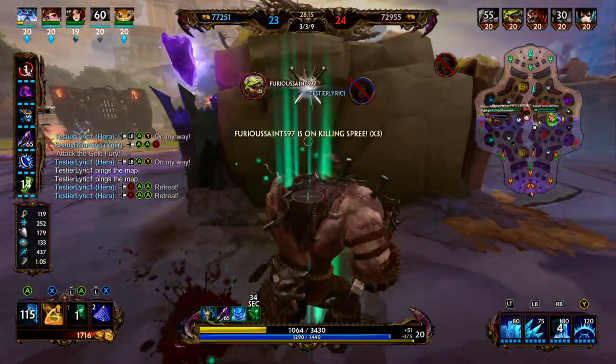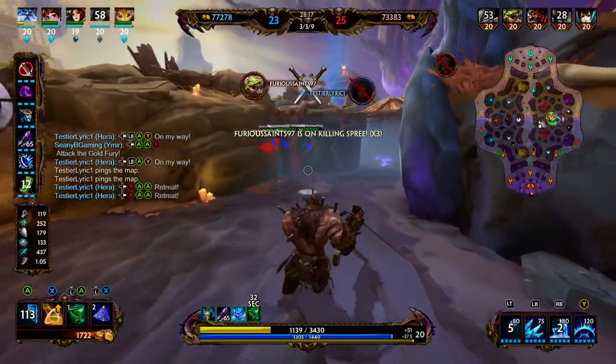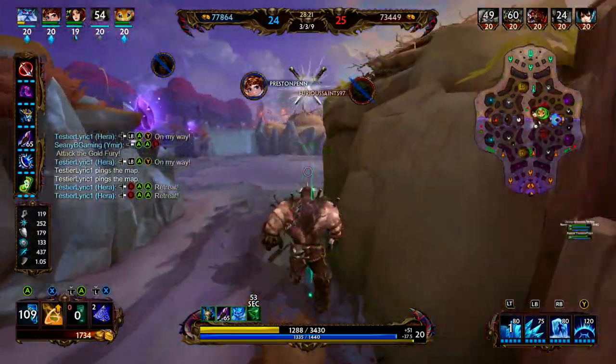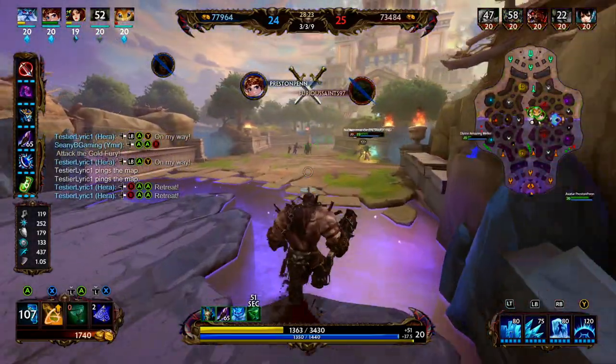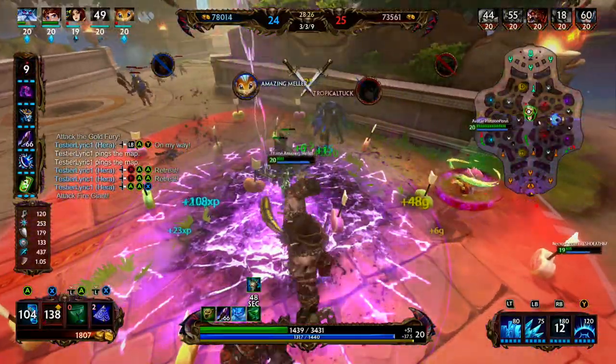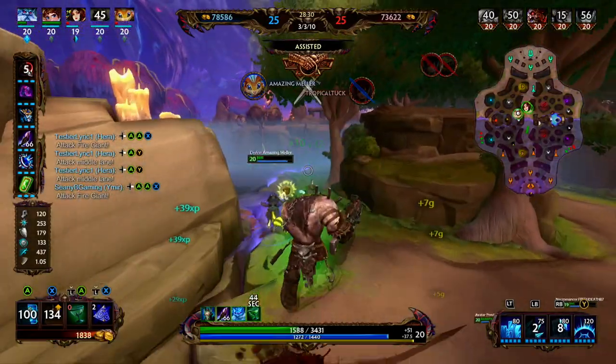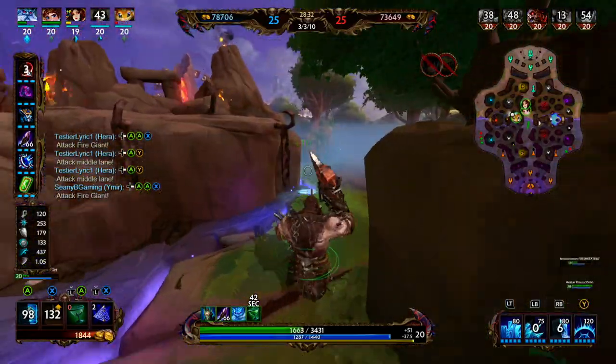Looks like we're able to peel back because of our wall. A bit of a team fight going on in right lane — we're going to try to help out if we can. Jingwei is here, we blink in, get the freeze, and Jingwei goes down. So now we should be able to get Fire Giant — it's just Al Puash left.